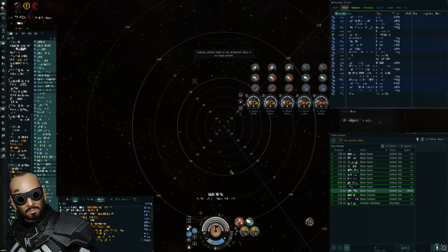Congratulations — we just cleared our first site with a few nice shortcuts. Now we can use Shift+R to recall our fighters.